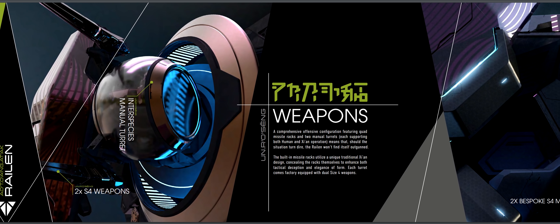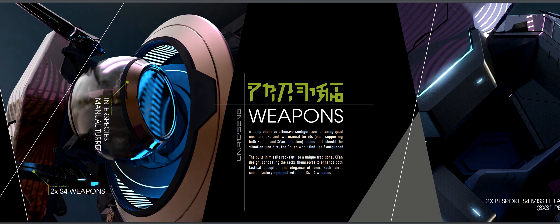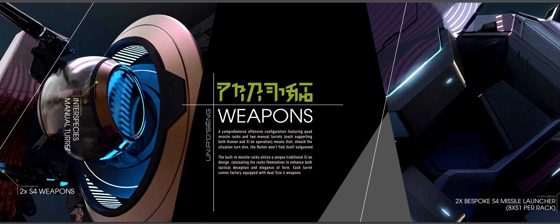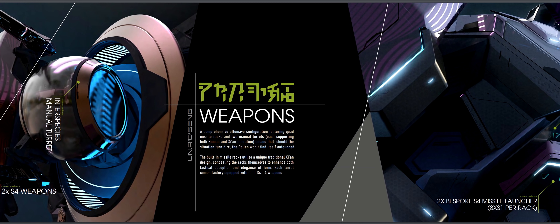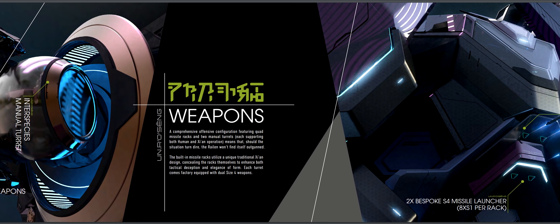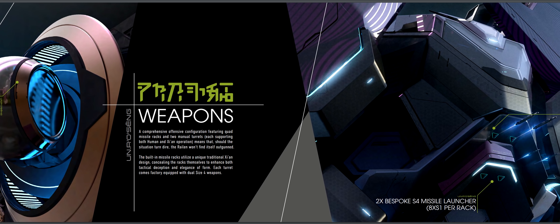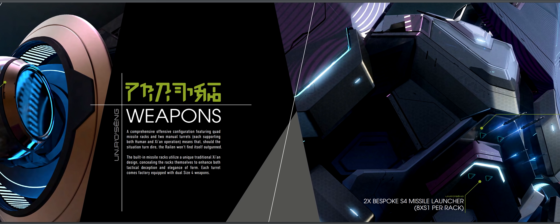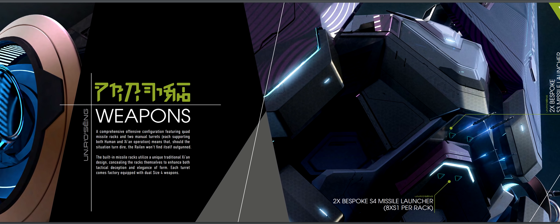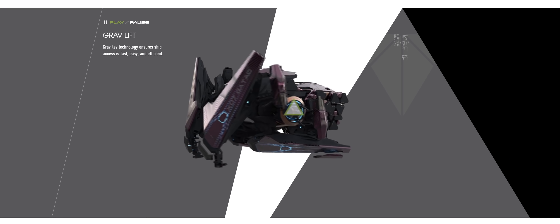For weapons, the Railing has two turrets located on the flanks of the ship, each outfitted with two size 4 weapons. It also has two bespoke missile launchers carrying eight size 1 missiles each, for a total of 16 size 1 missiles, plus another pair of bespoke launchers holding two size 2 missiles per rack, totaling four size 2 missiles. When something is called bespoke, it means it's hull-locked and not configurable, though you can still swap out missile types as long as they're the same size.